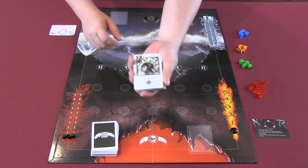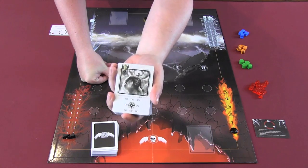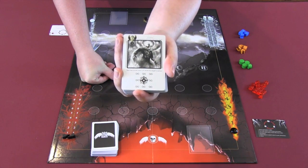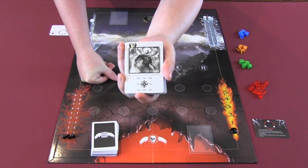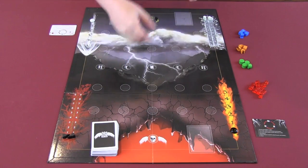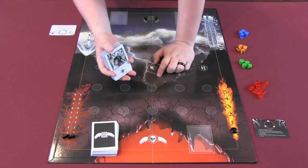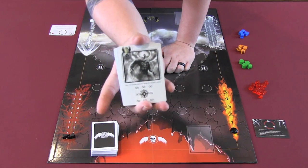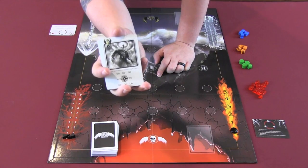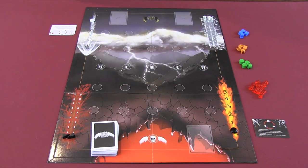There is also a special angel in each deck whose damage has an infinity symbol in every spot. This means it can't be beaten by any other symbol except for another infinity symbol, which is only present on the very special angel in the other deck. That's Beelzebub in the fallen angel deck and Gabriel in the light angel deck. This angel also limits you to having four power.